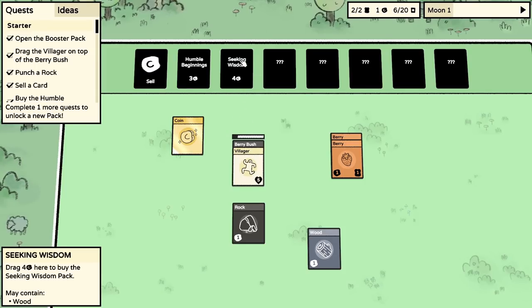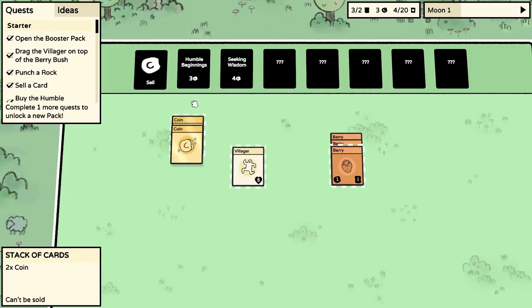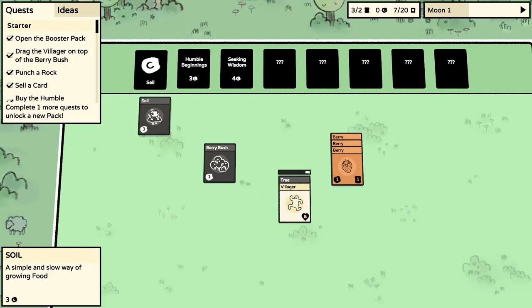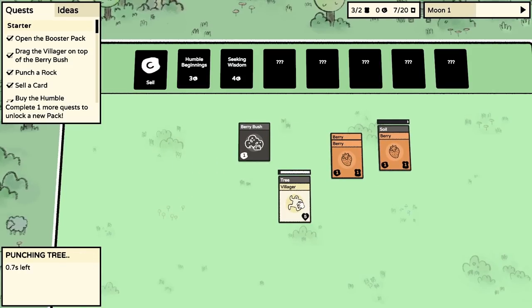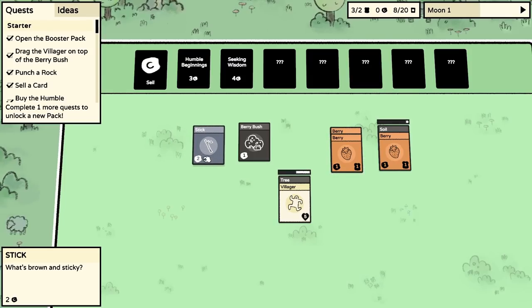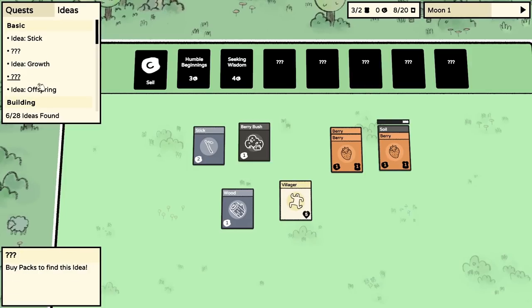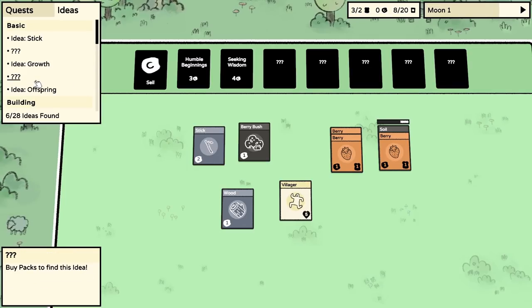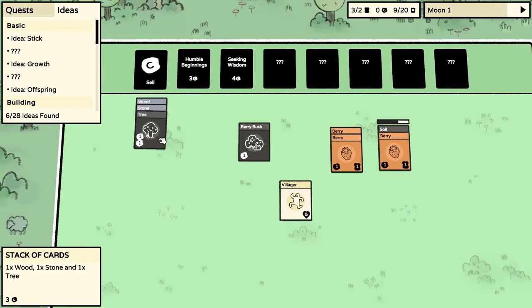We could go straight for Seeking Wisdom. We've got three berries. Sell the wood and rock, then grab Humble Beginnings - we get soil, a berry bush, and a tree. Punch a tree and combine a berry with the soil. The ideas carry over between runs - the more you play, the more knowledge you gain about how to build your settlement. That's very exciting! We sell a stack of things and go back to Humble Beginnings for more stuff.